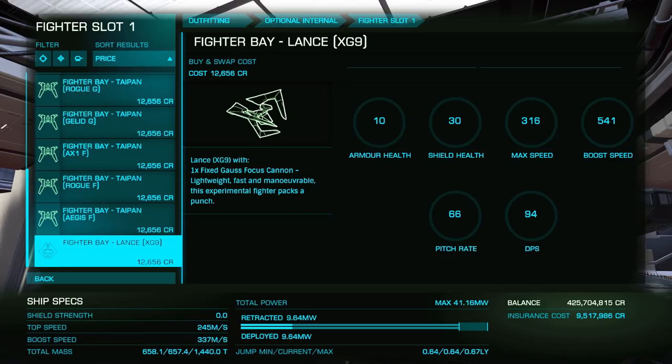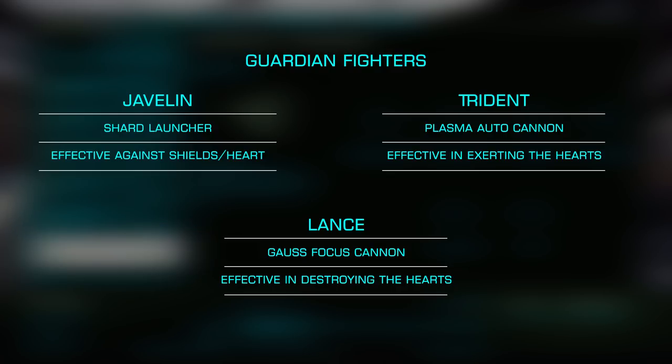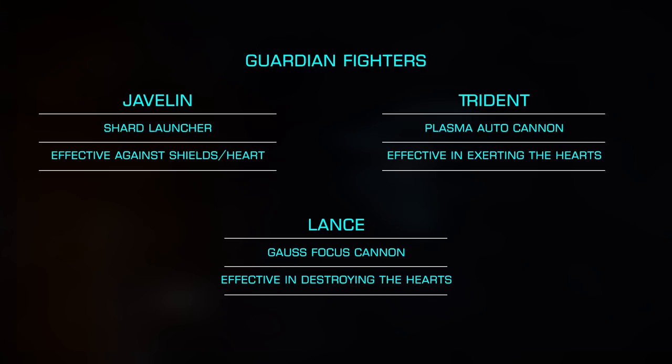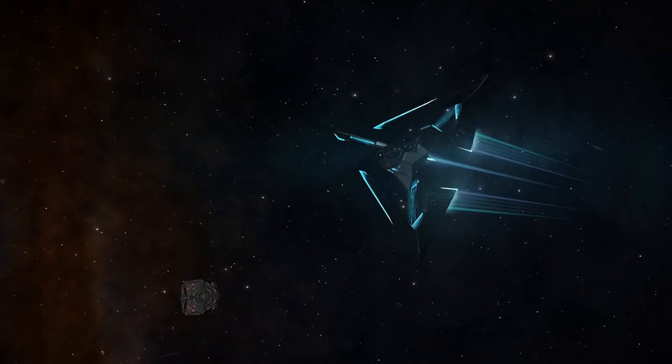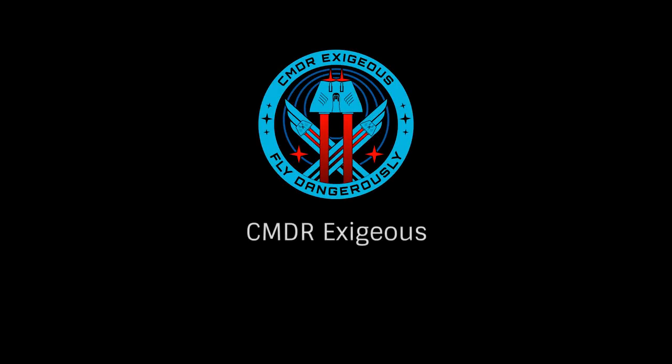Each of the three fighters has its own strengths and weaknesses: the Javelin outfit with the Shard Launcher, which is effective against Thargoid Shields and Heart; the Trident outfit with the Plasma Autocannon, which is great to exert the heart; and the Lance outfit with a Gauss Focus Cannon for pinpoint attacking the hearts. Hopefully these fantastic looking fighters will assist you in killing Thargoid Interceptors. Once again, this has been Commander Exegius reminding you to fly dangerously, and thanks for watching.